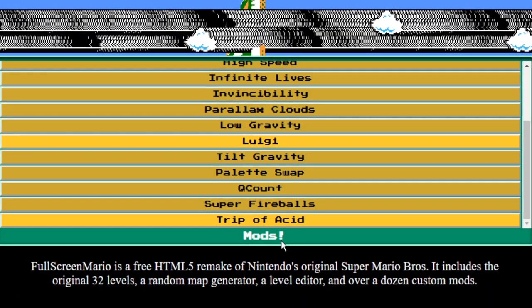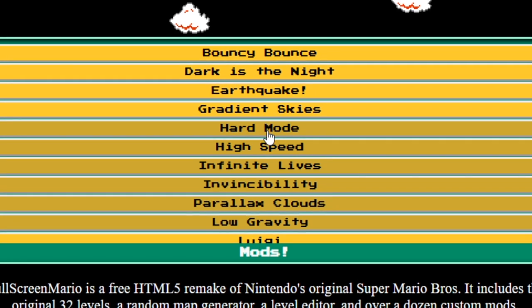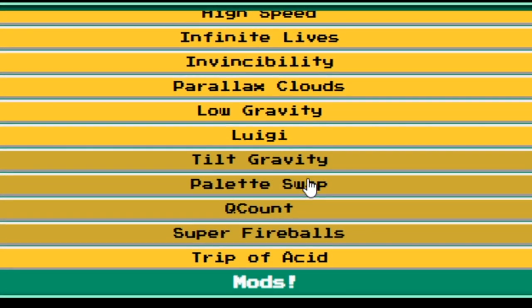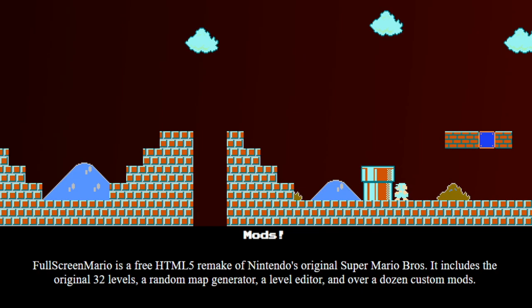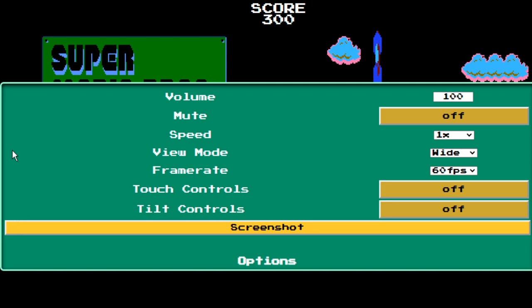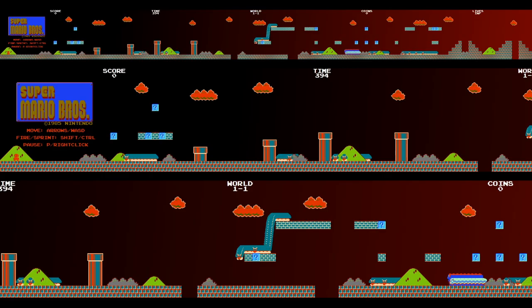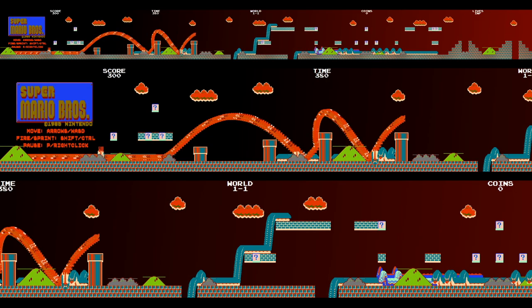Alright, I know what we have to do — we have to turn on every single mod. It's just a fact. I know everyone's going to want to see it. Every single mod is now on. Let's reset the game. Let's refresh. We got to get our other screens back because the camera won't follow. Here goes nothing. Oh yeah — we're invincible. We have the weird palettes.